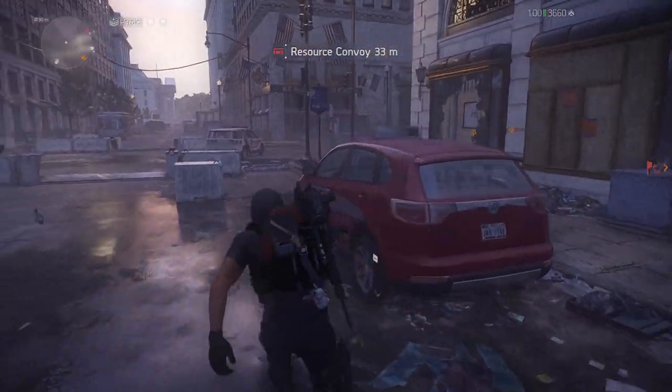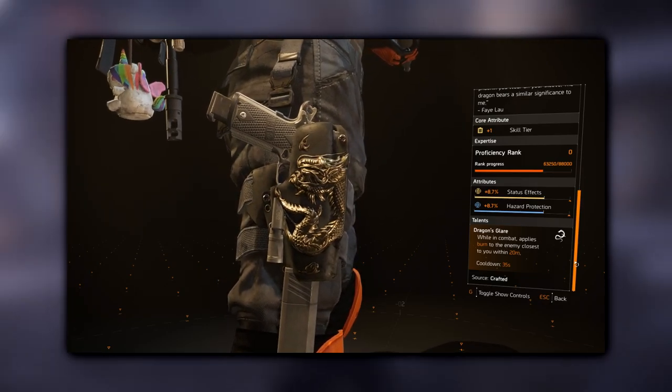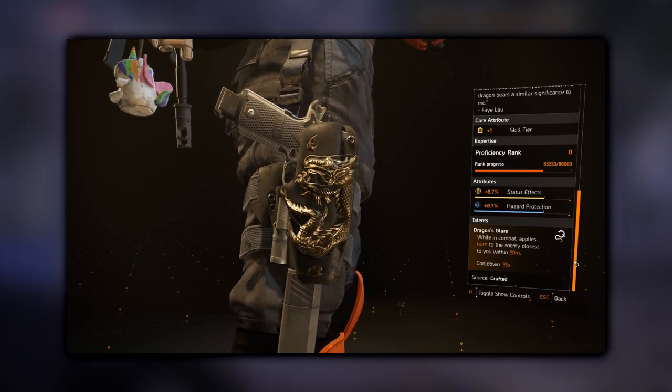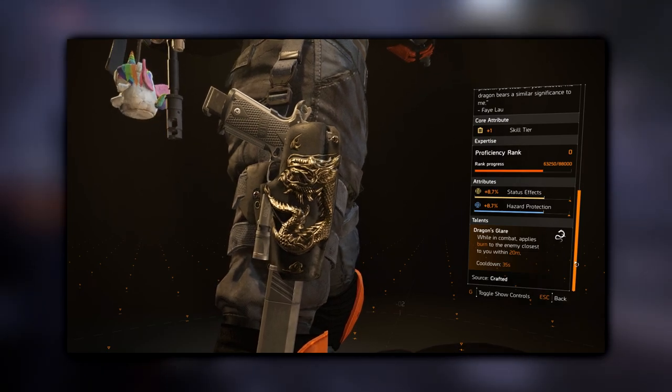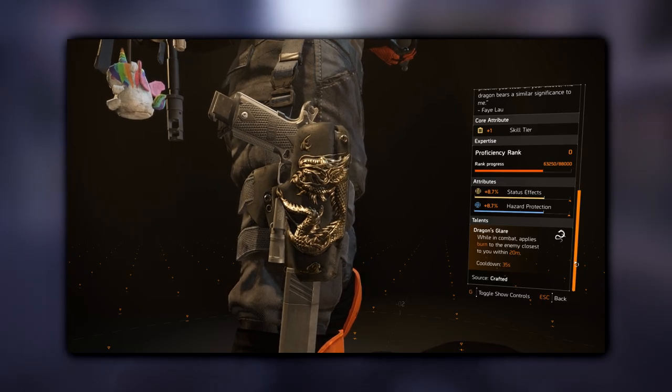For this video, I've been working around the holster Imperial Dynasty, recommended by Tom Spear in the comments of my previous off-meta video. A lot of people have asked me about the Merciless Rifle, but I don't really know what to do with it yet. The Imperial Dynasty holster ignites enemies that get too close with a 35-second cooldown. This sounds pretty good, but in practice you actually hardly notice it — which is weird, but we'll play on it the best we can.